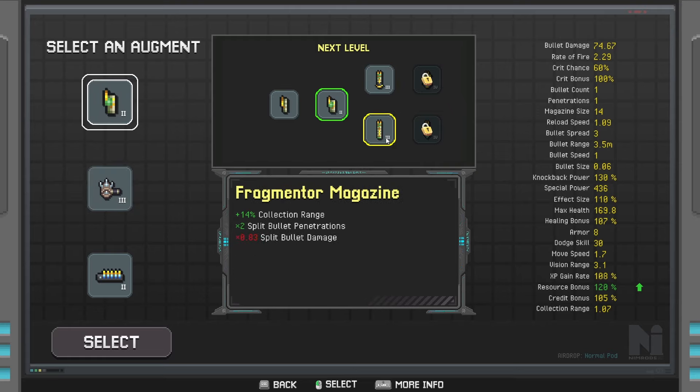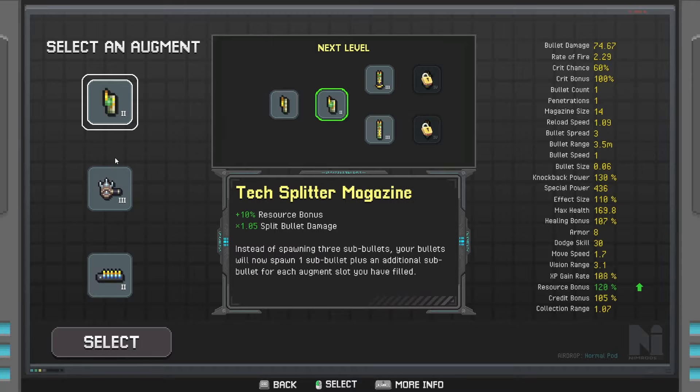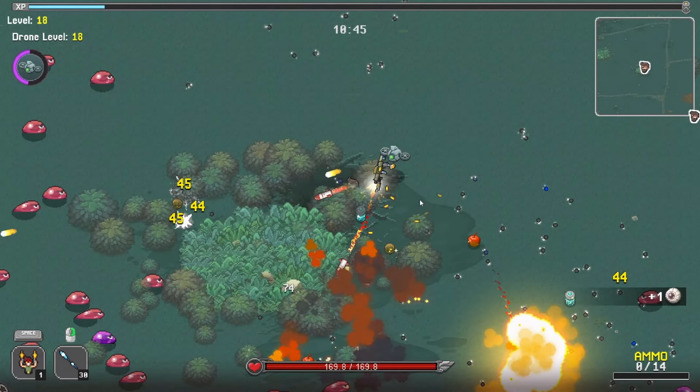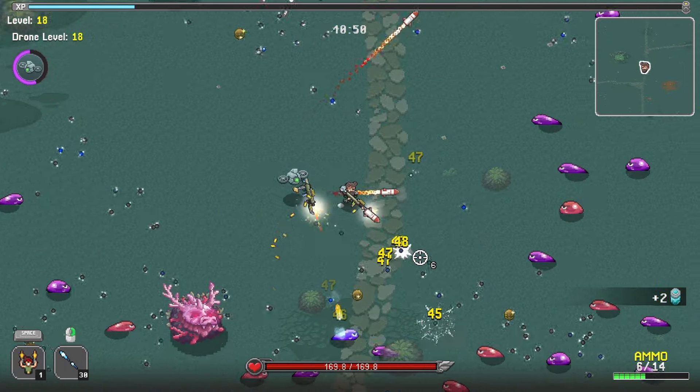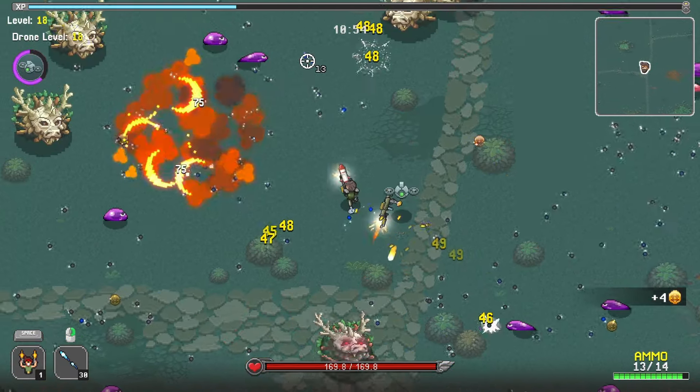And then we get the innovative magazine or the fragmenter magazine. Fragmenter is pretty good, but not for this gun. Fragmenter would be good for a fast-shooting gun where the bullets don't penetrate. In this case, each augment slot you have filled will increase your bullet damage. So we're going to try and get the innovative one. We were looking for the other stock and we'll get the ammo recharger, but first the tech splitter magazine. So now the bullets that split are going to deal more damage, which is great. The carnage will begin now, which is fantastic.